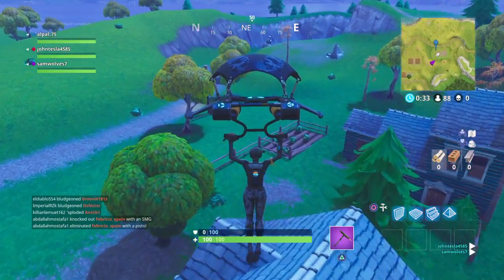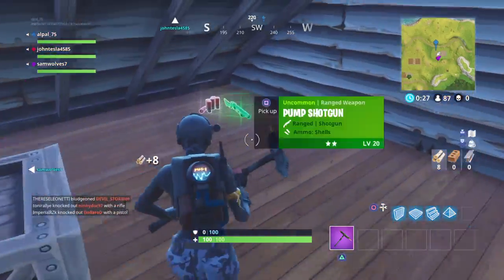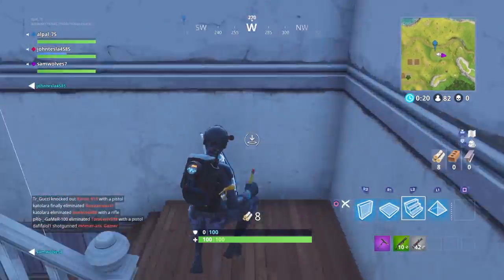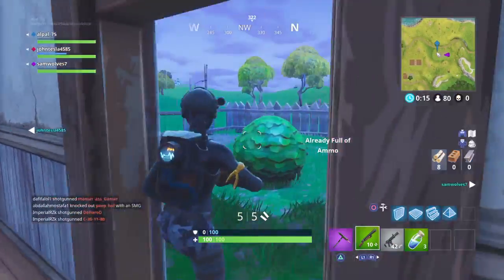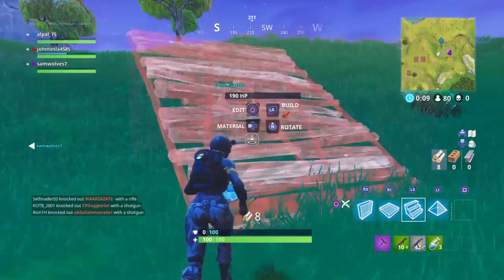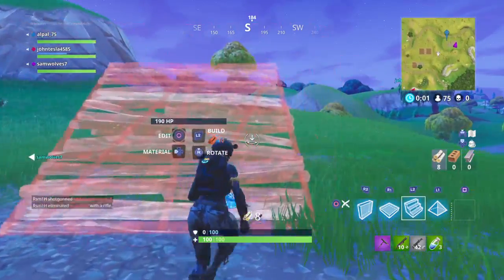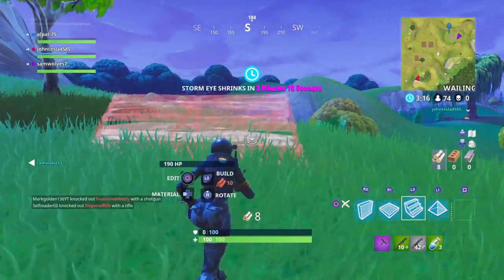I got a crossbow for my first gun. Maybe you only use L2 and R2 to build — because when do you really play with spoilers? Yeah, that's all I use and it's so easy to build. L2 is walls, R2 is walls.